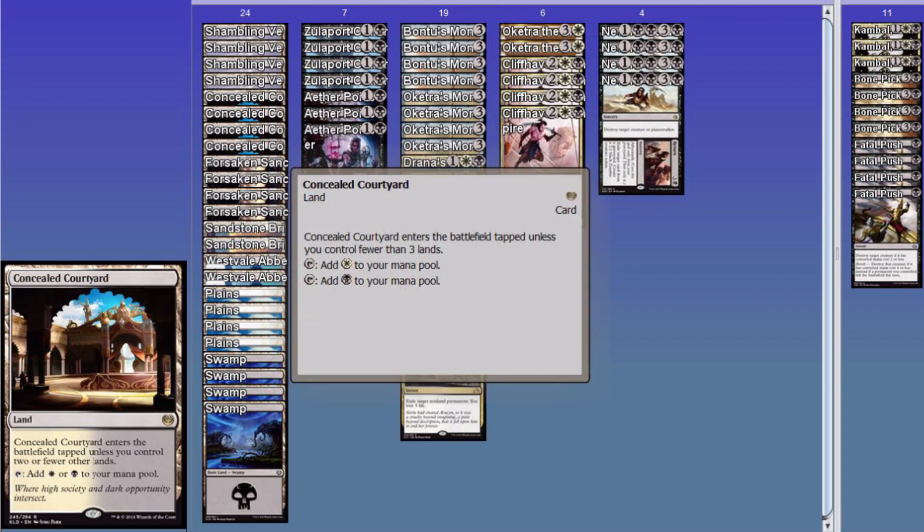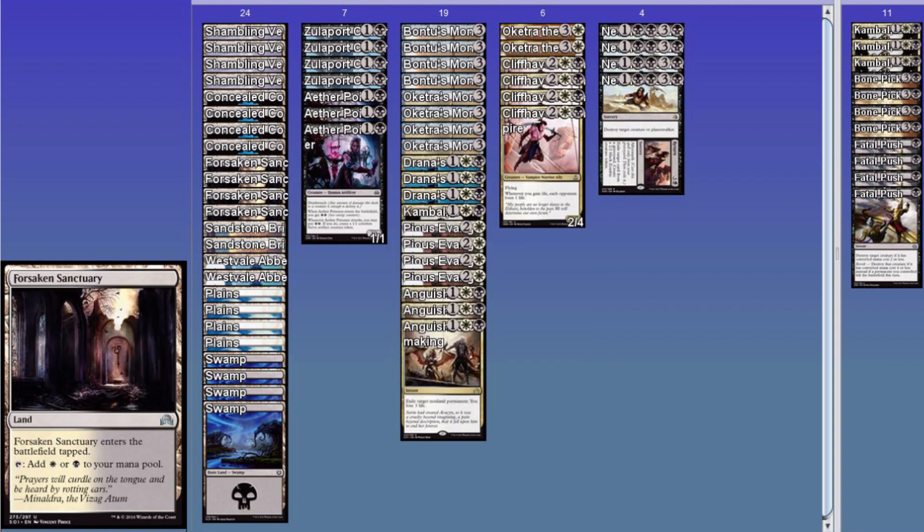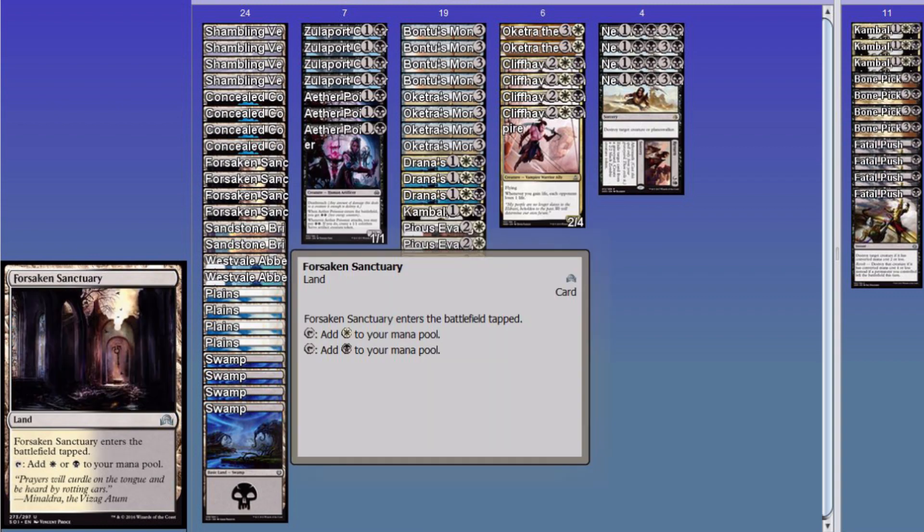Concealed Courtyard — you don't necessarily need your mana this quick, but for the kill spells you do, because they both cost three. I do have four Fatal Push in the sideboard, but that's like ten bucks a card right now, so ouch. Then we got Forsaken Sanctuary — just straight up comes in tapped, but when you've got a black, white, colorless creature and all you can reduce in cost is the colorless, because you need the colors to be accurate, you really do need this land in there.